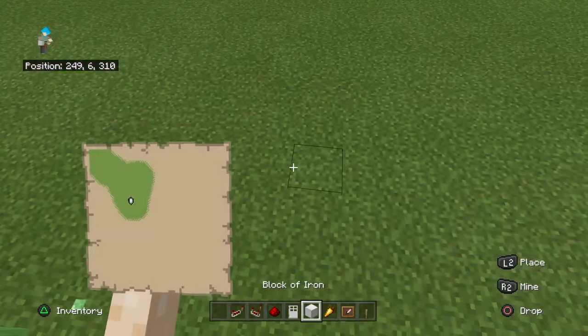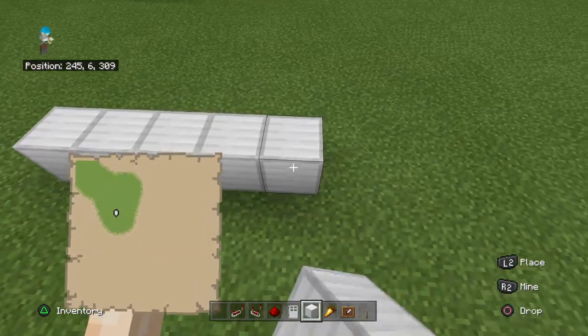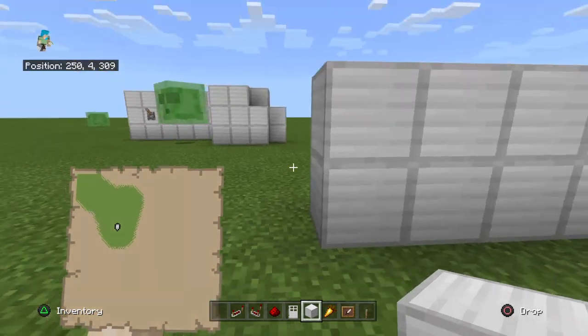First thing you need to do is make your wall. I'm using block of iron for my example, but you can use any block you'd like.